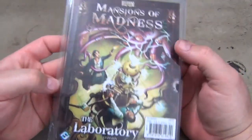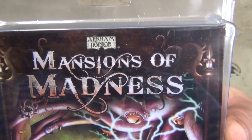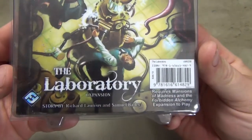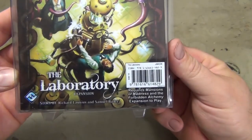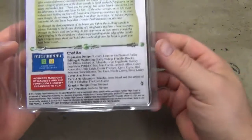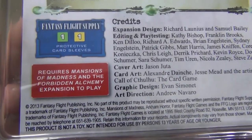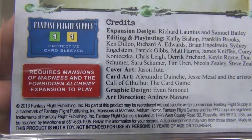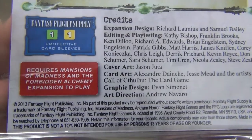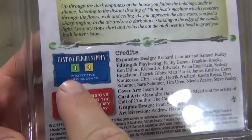I have an expansion to unbox here for the Mansions of Madness board game, themed in the Cthulhu Arkham Horror universe. This is one of their print-on-demand expansions — you can still buy it in the store or directly on their website. This does require the Mansions of Madness base game and the larger box Forbidden Alchemy expansion to play.